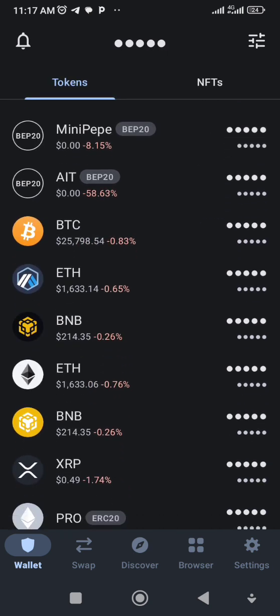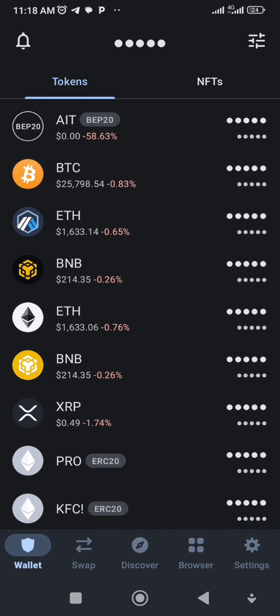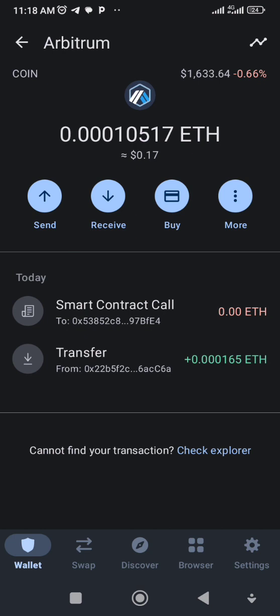This is Ethereum on Arbitrum network. All you need to do is get someone who can transfer Ethereum to you via Arbitrum network. If you don't have somebody, you can speak to me and I can refer you to someone who can sell Ethereum on Arbitrum network for you. You need about 0.27 ETH to do this — 0.27 is what was transferred to me and that's what I used.